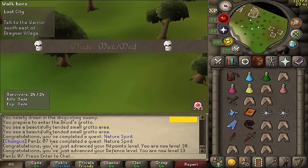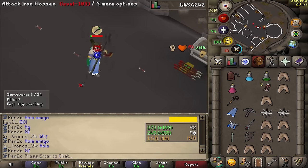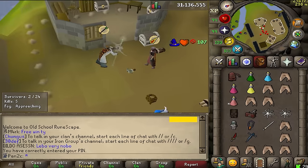Our first LMS game — let's go. We're going to be using entity hider to make sure we win a lot. The main reason we're doing LMS is to get the rune pouch and also money to unlock high alchemy. One player died almost immediately. We've turned off entity hider now.